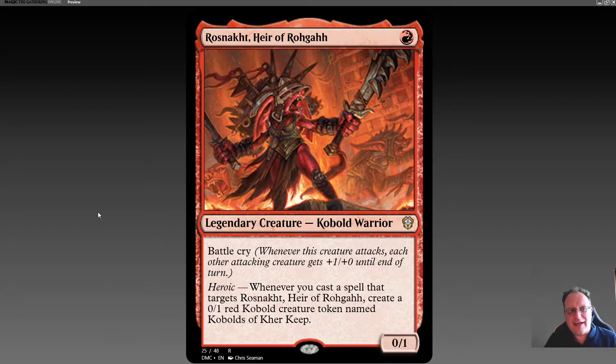Here's Roshnak, Heir of Rogan: one red for a 0/1 legendary Kobold Warrior. It has Battle Cry - so whenever this creature attacks, each other attacking creature gets +1/+0 until end of turn. It also has Heroic: when you cast a spell that targets Roshnak, Heir of Rogan, create a 0/1 red Kobold creature token named Kobolds of Kerr Keep.